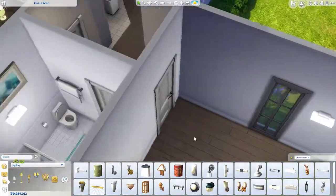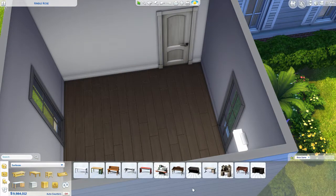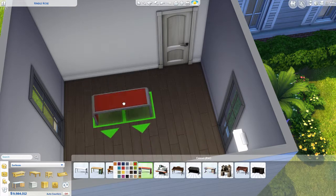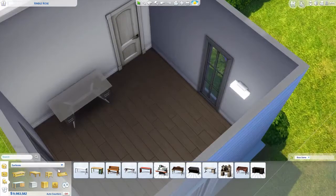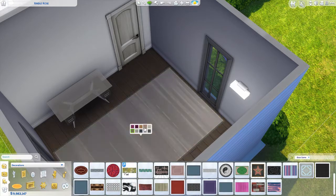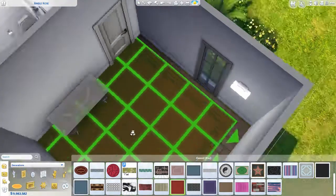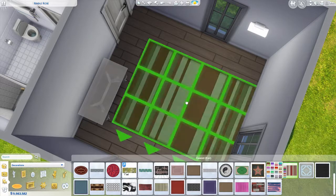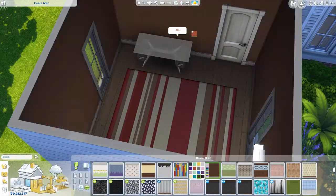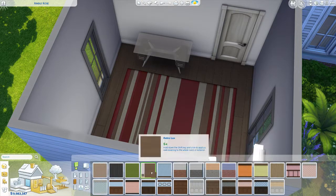I wish those sconces weren't where they were though — I wanted to move them so bad. There's a painting in here that I love, but I had to put it kind of high up on the wall just to get it in there because the sconces were so low. If the lighting was a little bit higher on the wall I could have put the painting underneath it, but I ended up having to put it up top. I think originally I was going to make this a second bedroom, but then I decided I really just wanted this to be a house for like a single sim — somebody really focused on their job, maybe working from home with a little office area.